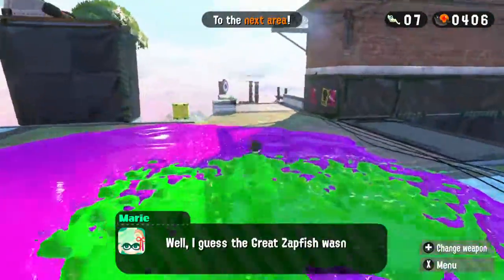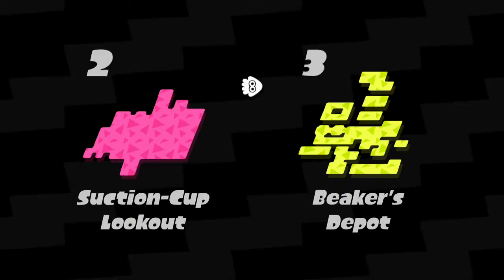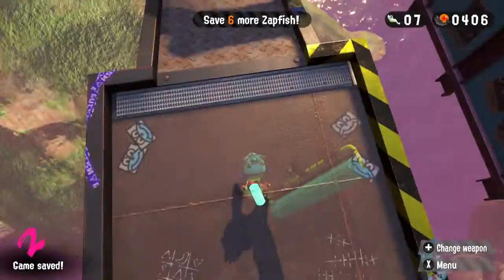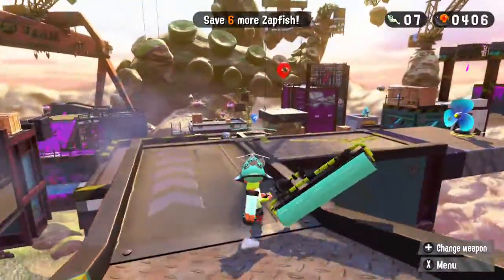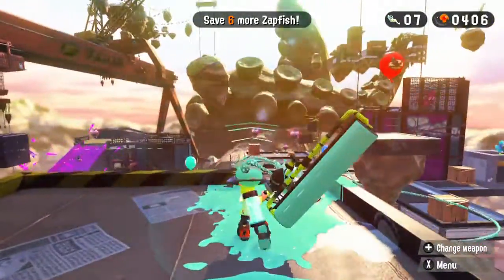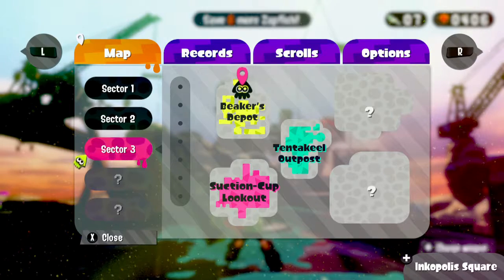So now we're going to move onto the third world — Geekers Depot, or Depot if you want to be technical. We got some sprinklers here, and we also have some hookshots, and we have six levels. It says save six more Zapfish. It looks pretty cool — we even have some grind rails too. I might do all the levels in one go in the next video, maybe as my intro or something. But yeah, that's gonna be it for today guys. Thank you all for watching — make sure to like, comment, and subscribe, and stay tuned for more Splatoon 2 right here on Telenic. Bye.